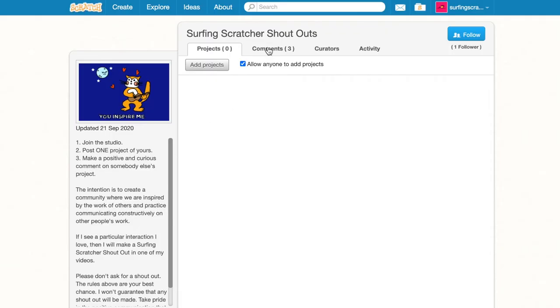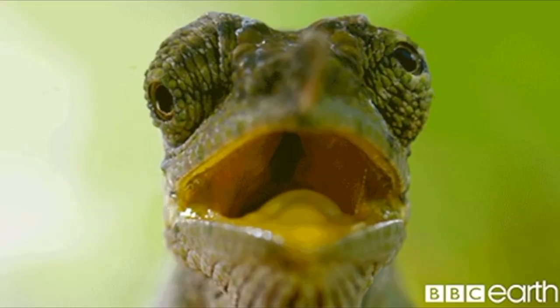The third way is I've created a shout out studio. Become a member, share one project of your own, but that's not how you get a shout out — you'll get one when you make a positive and curious comment on somebody else's project. I want to use that studio to cultivate constructive, curious conversations. A positive comment is simply like 'I like how you did XYZ.' Lastly, I can't guarantee a shout out, and the way to NOT get one is to just request it. The final way is if you join the highest Patreon tier, I'll definitely give you a shout out in the credits.